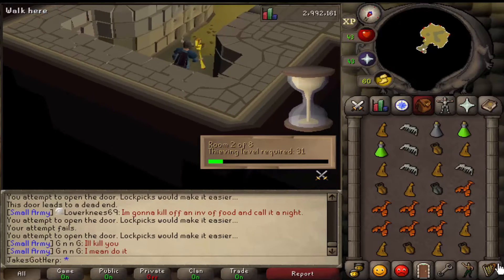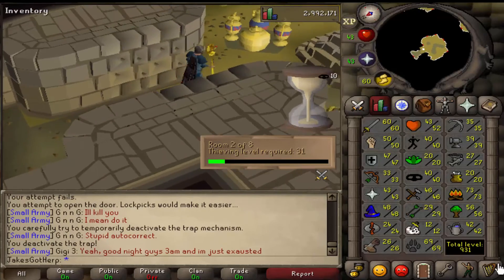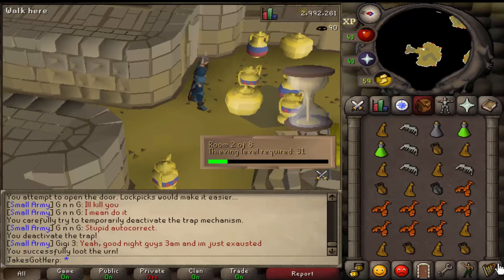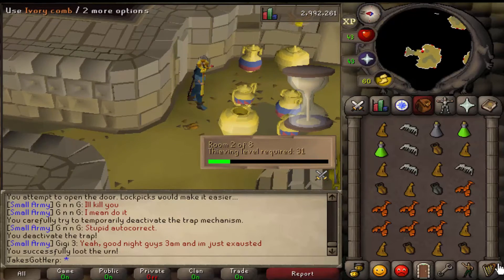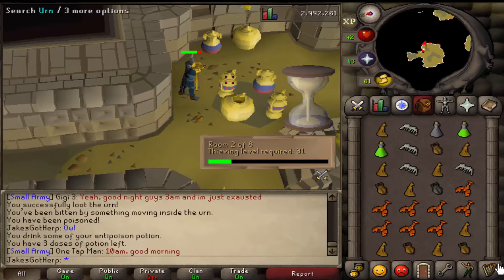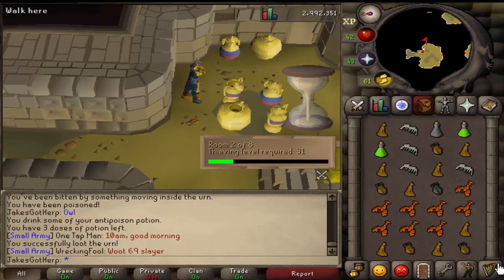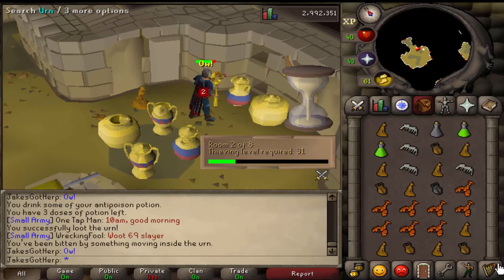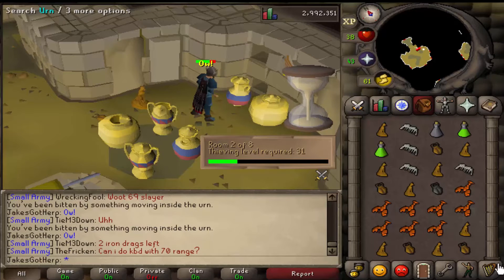I'm going into this room which is closer to my thieving level. I need 41 to do the next one and I'm level 40. Basically you just click on everything in here and either loot it and get stuff — but it's all pretty much worthless so I'm not picking any of it up — or you get bit by a snake and get poisoned. The RNG can be kind of annoying because you could just sit there and click 100 times and get bit every time.